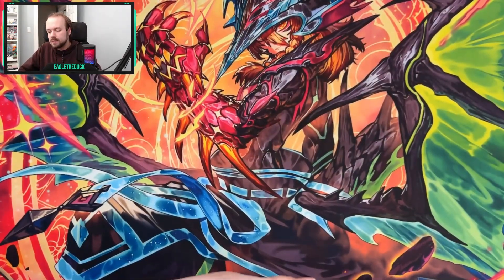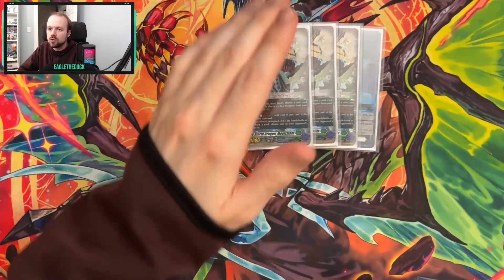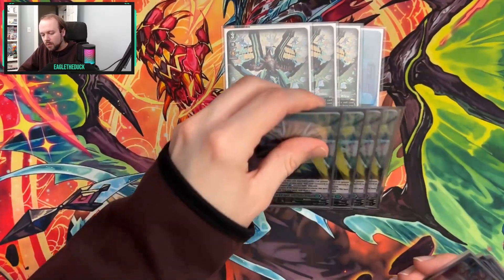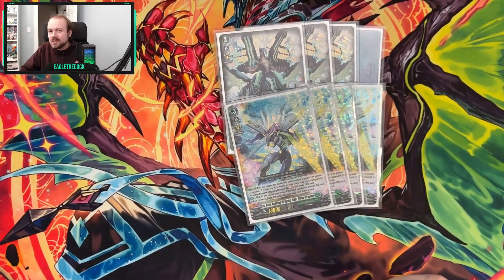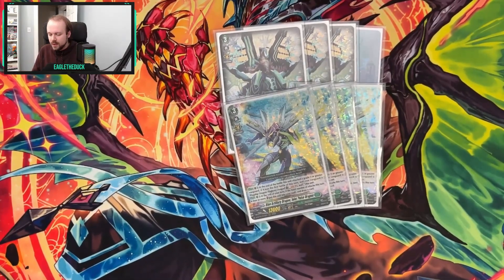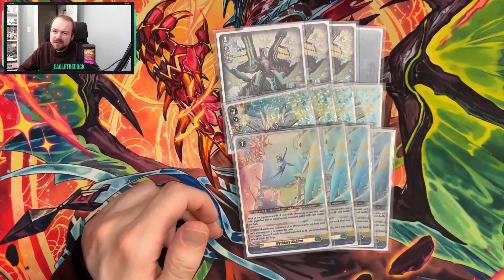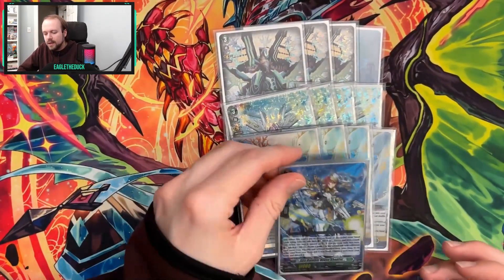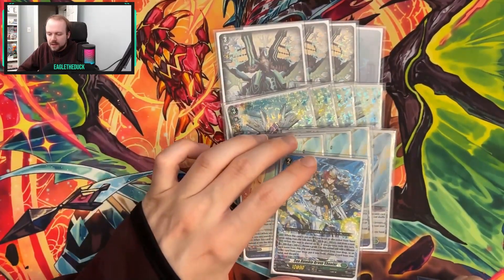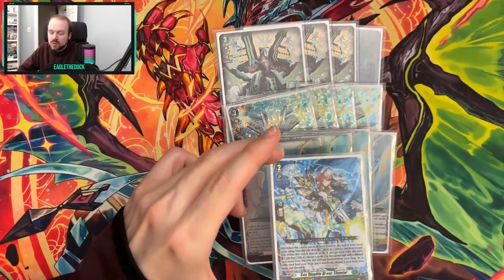For the mulligan, first priority is getting Persona Ride — this deck needs it to function on turn four, so you want to aggressively mulligan for it. Second card to keep is Inlet Pulse Dragon, as it's another key part; I'll even mulligan back other pieces just to find it. Next is Mithyark Habitat — a great early game card, though if you haven't found Persona Ride, mulligan this back since it won't help find it. And finally, keep Sea Rumble Brave Shooter in general because it can convert into an extra card, so mulliganing it back is strictly worse.